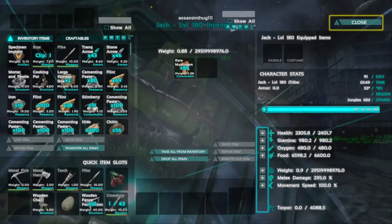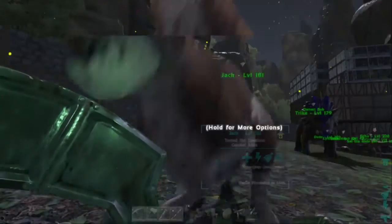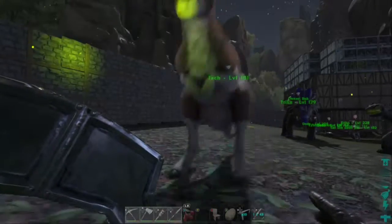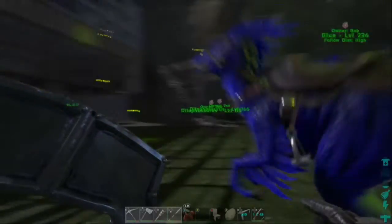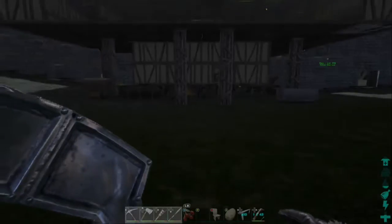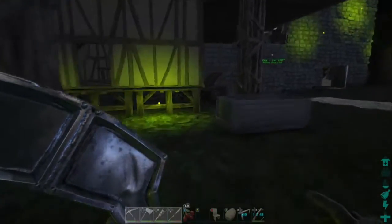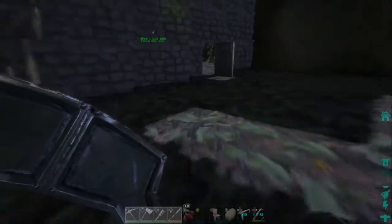Gotta boost that melee damage, feel me. All right, look at my boy — get ready for that fight, just get your wind in. We're gonna continue this tour. We got my boy Blue, because you know he's creepy, crippity-dippity giggity. Got these ugly dilophosaurs — oh god, I need to close this door because that's for later.